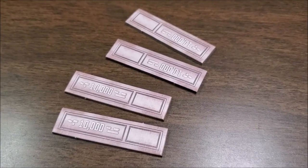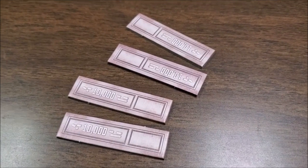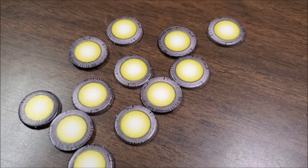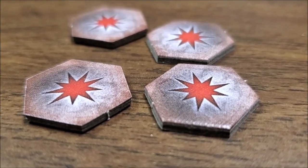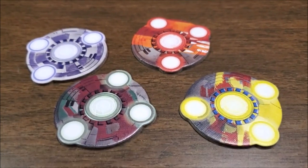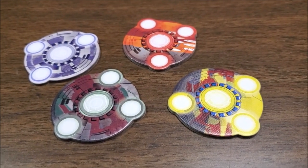You should also have four of these 10,000 credit tokens. You'll have 12 of these goal tokens, four damage tokens. These are the new debt tokens — this is the new element to the game. You'll have four of these, one for each player.